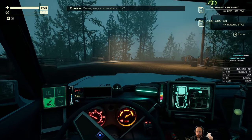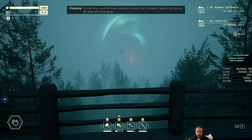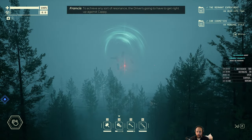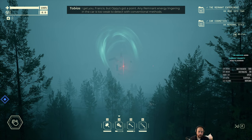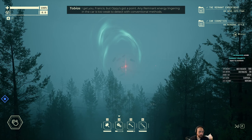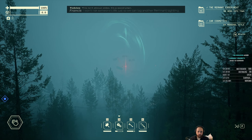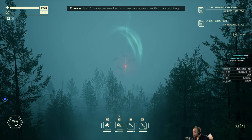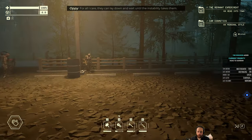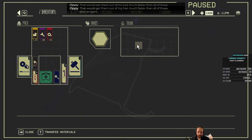Driver, are you sure about this? Well, they'll be fine. It's not fine. Look at those radiation spikes that Colossal Cappy's still giving off after all these years. To achieve any sort of resonance, the driver's going to have to get right up against Cappy. I get you, Francis, but Oppie's got a point. Any remnant energy lingering in the car is too weak to detect with conventional methods. Really? You're going to take her side? This isn't about science. It's a good plan. I won't risk someone's life just so we can log another remnant sighting. The driver can make their own decision — I'm not forcing them to do anything.